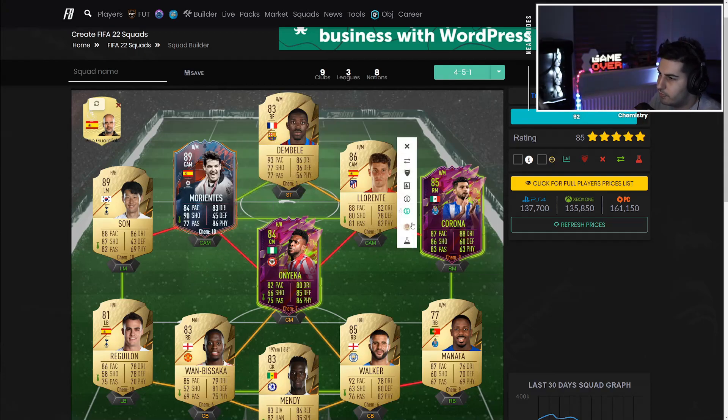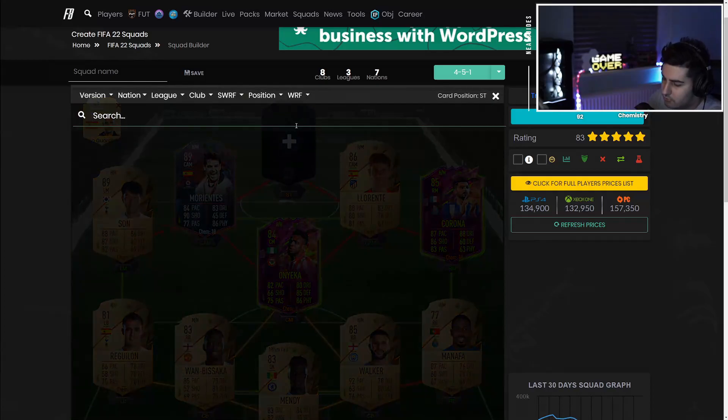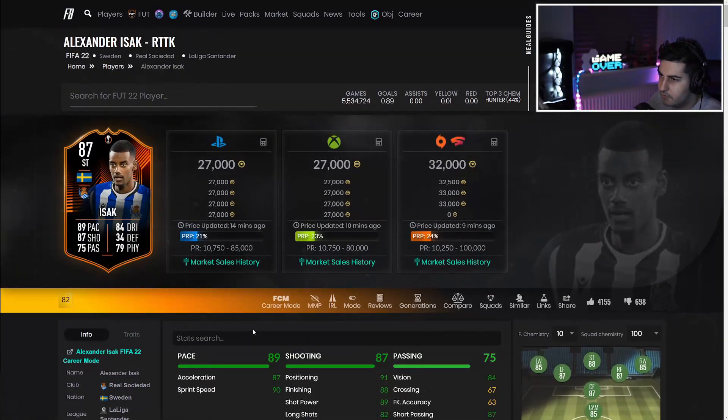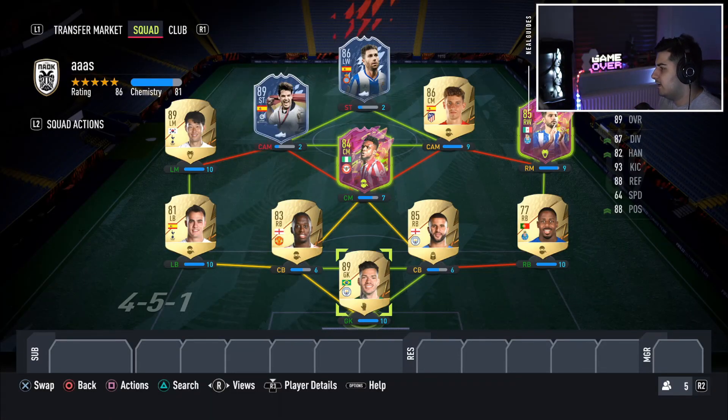You can also put Correa in to bring the budget down further and you've still got one of the best teams in the game. The chemistry sits around 98-100. If you really want 100 chemistry, you can put Isaac in instead — he has a five-star weak foot too, just lacks balance, which is why I don't prefer him. The Correa, Lorente, Dembele, and Onyeka combination is very affordable. No matter what anyone tells you, these two cards are the best CDM and CM in the game.